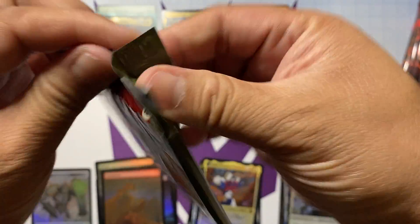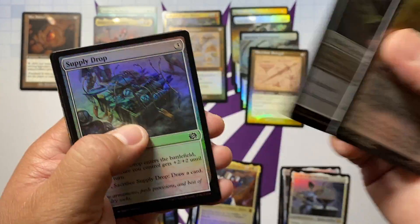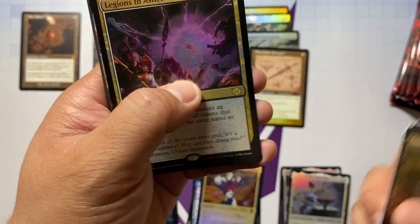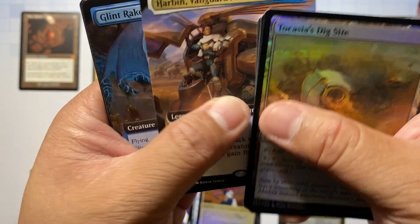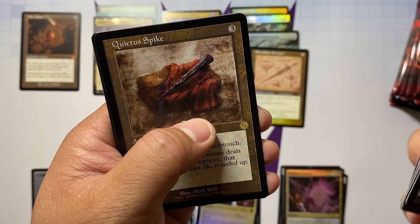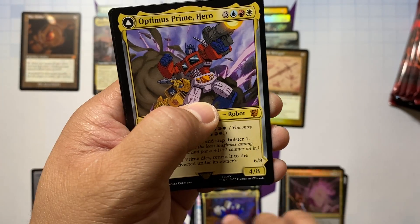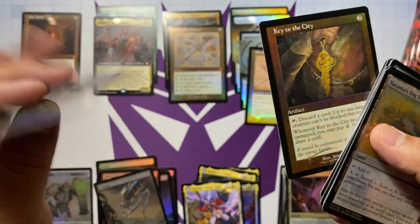We're hoping to pull some shattered glass too, as we try to collect one of each — it's probably near impossible to collect the whole set in foil. Two Actions for our rare, Harbin Vanguard Aviator, a Glint Raker, Swiftfoot Boots, Soul Guide Lantern, Quaedus Spike, and an Optimus Prime! So we got Optimus, Megatron, and Ultra Magnus — that is pretty cool. Key to the City for that retro rare.